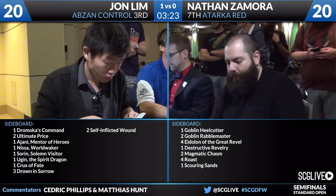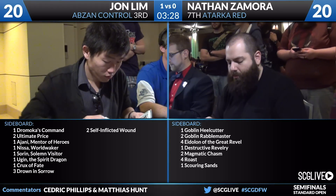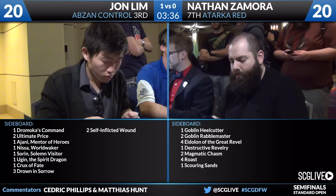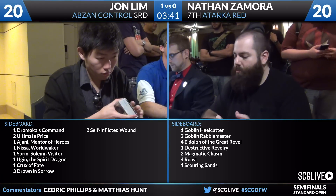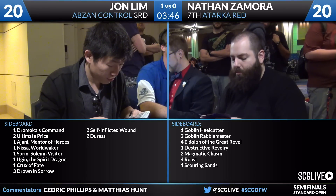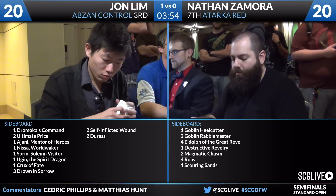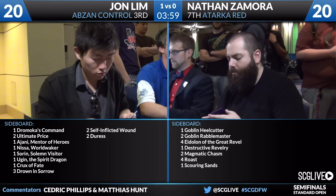The things he's going to want to get away from are pretty clear: Thoughtseize tends to be weak here, two life is just too much to pay. Some copies of Abzan Charm and Crux of Fate are awfully slow, as is Wingmate Roc. He'll want to bring in the Heelcutter, the two Rebel Masters. On the play, you might want to consider Eidolon of the Great Rebel, and you're certainly going to bring in Roast. Wild Slash is the first to go — that's four cards out. Also boarding out Zergo, as it's quickly outclassed by every creature Jon Lim plays.